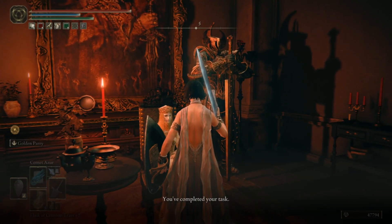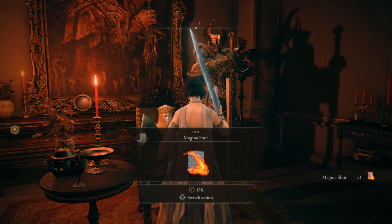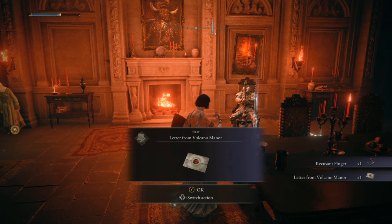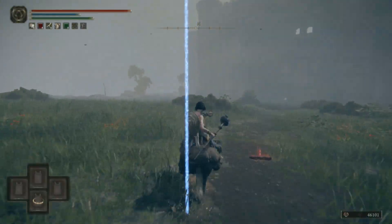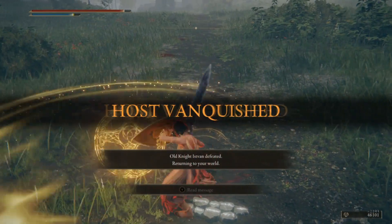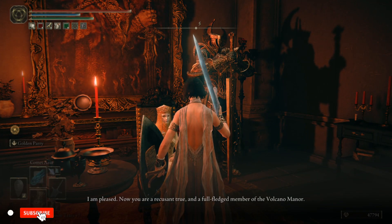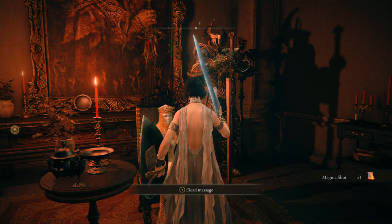Let's begin with Magma Shot - though technically it should be 'lava shot' by strict definitions. You get it from Lady Tanith as a reward from the Volcano Manor questline. Once you get to the Volcano Manor, in the drawing room will be an envelope giving you the location of an assassination target. It's essentially a fake invasion against an AI Tarnished. Once you do the first assassination, go back to Tanith and she will reward you with Magma Shot.